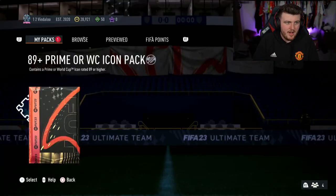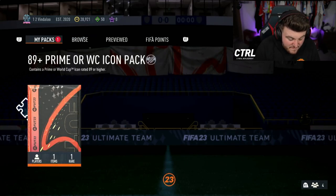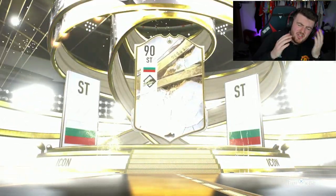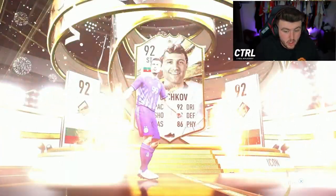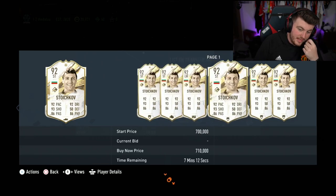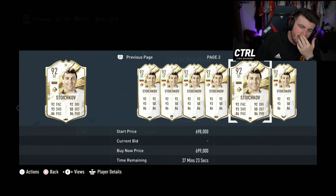We have Rammer's pack next — Rammer One Two Vindaloo, with 50 FIFA points. Will the FIFA points trick work here, or does it have to be 100? Let's find out — it's a prime icon. Oh no, it's Stoichkov — I thought it was Puskas for a second. Stoichkov is still pretty good though; he's one of those cards where he's not worth a huge amount but his pace, dribbling, and shooting are all solid. He's 700K — pretty good. I always get Bulgaria and Hungary mixed up — poor geography from me.